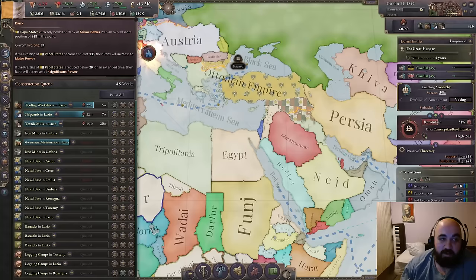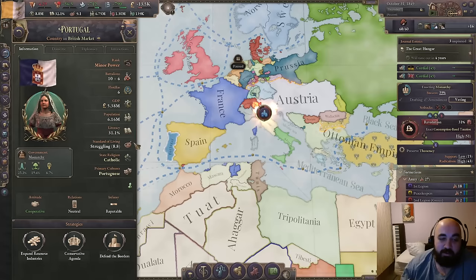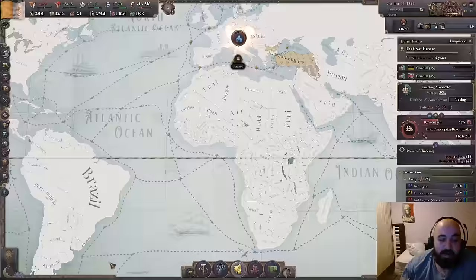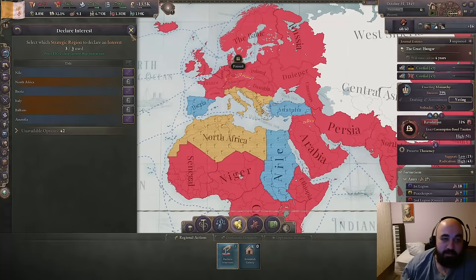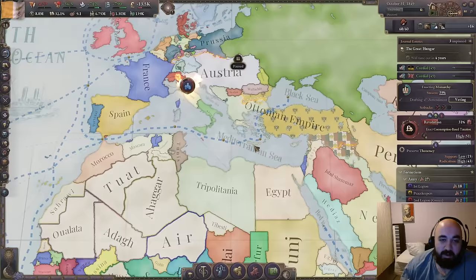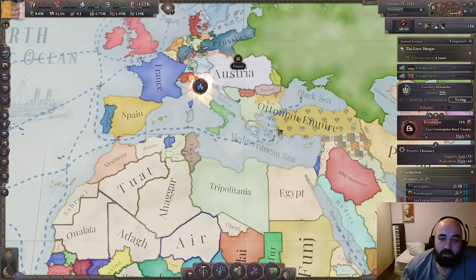The naval bases are going to be important for raising our power rank. Right now we're a minor power, and we want to do stuff like subjugate Portugal, but we can't subjugate Portugal. A big part of why we want to subjugate them is because then we get access to all this overseas stuff, which unlocks a whole bunch of strategic regions. Remember, we cannot declare an interest in anywhere that was not owned by the Roman Republic, but this doesn't mean we can't have a subject with an interest in these areas. We will be looking to expand this way — going after Portugal, as well as eventually Greece and Egypt. Tunis and Tripolitania will also be easy in terms of getting most of the coast.